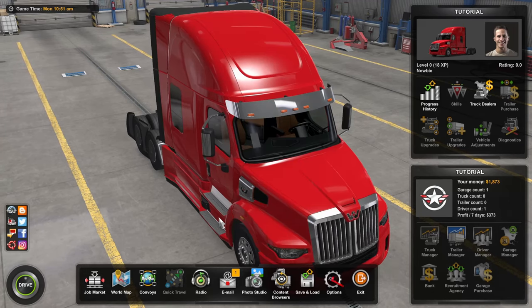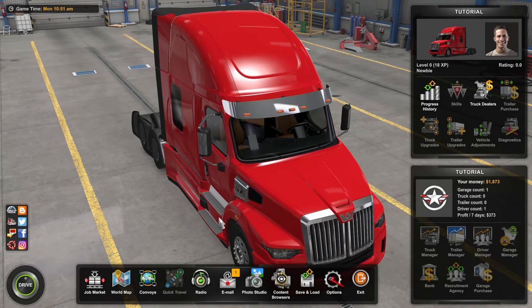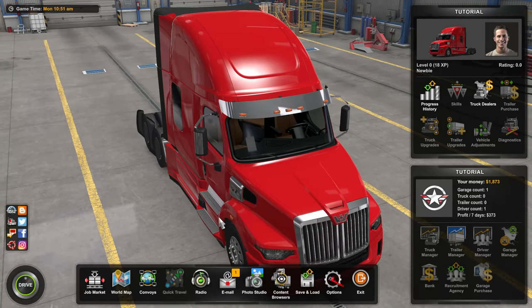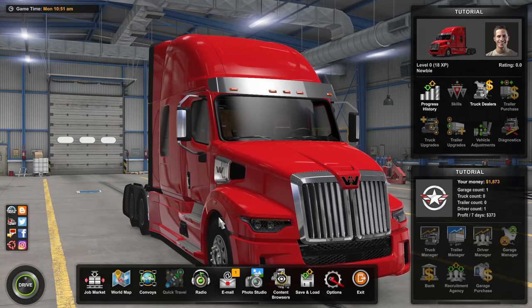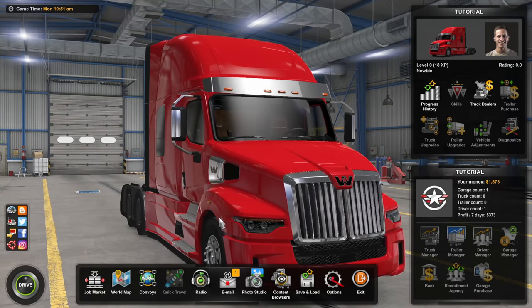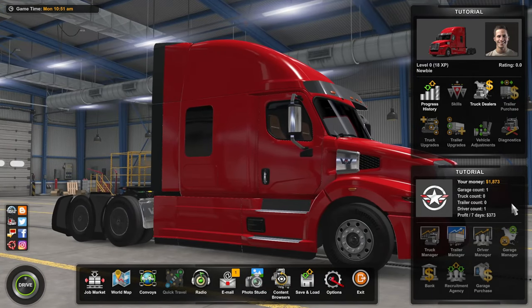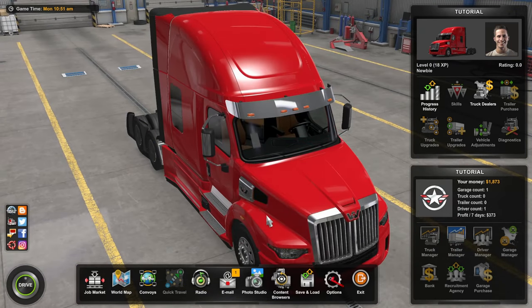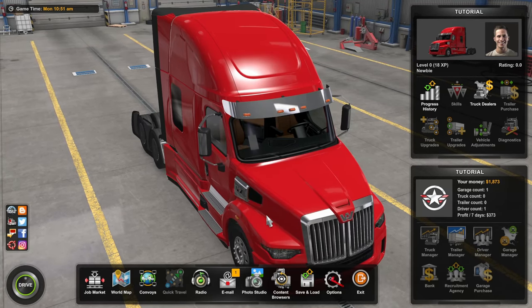Now that settings are sorted, let's get started with campaign or career mode — the default and intended way to play American Truck Simulator. The goal is to work your way from being a hire driver up to owning your own transportation empire, which means being careful about money expenditure and time. American Truck Simulator does a great job giving you prompts to help progress your career, and those come in the form of email.